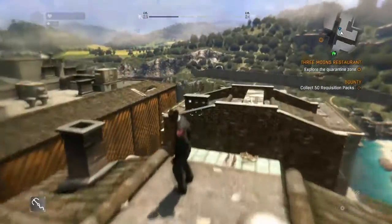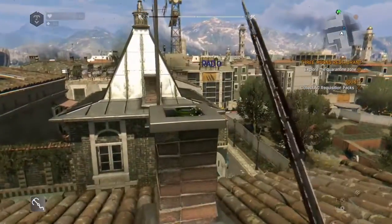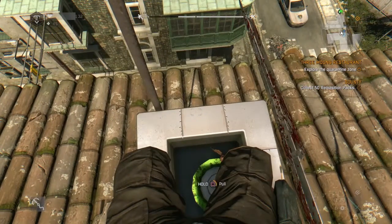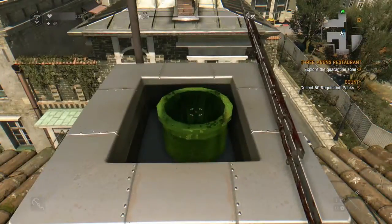Here we are — it's this chimney right here. Let's get rid of this zombie before he kills us. Now if you guys come to this building here and jump on top of this chimney and hold it down for a bit, it'll say 'pull.' Holding it down — there we go, we've done it. Now we are able to go to World 1-1.